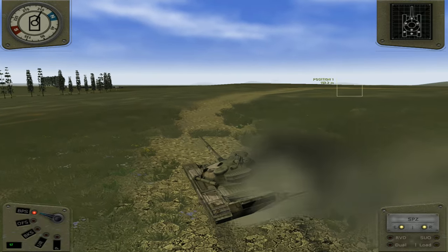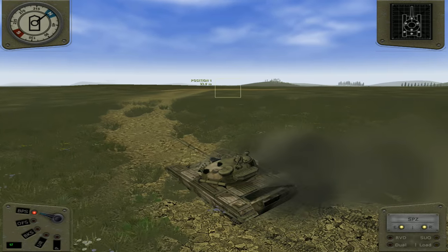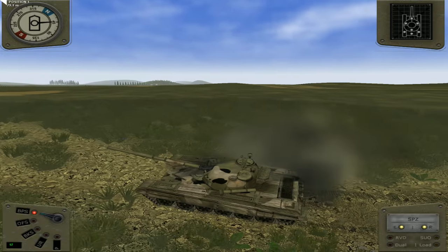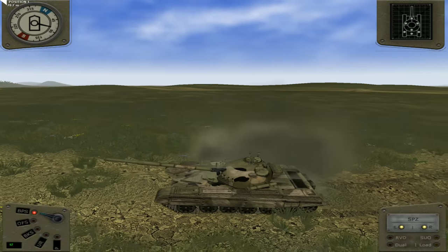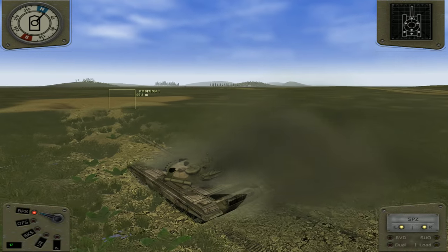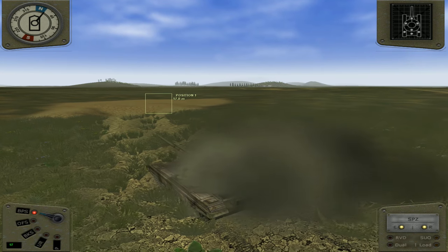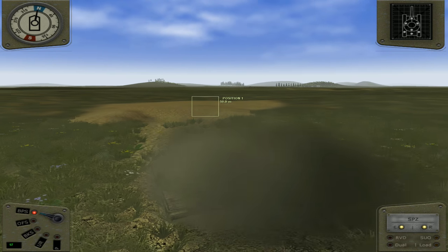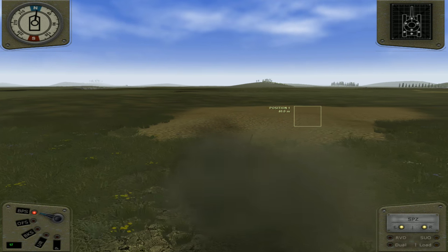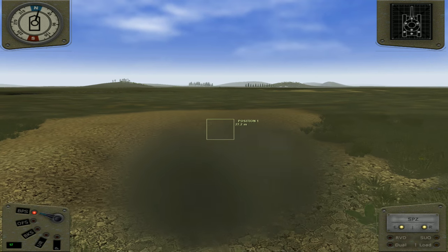Scanning around, heading towards our first position. Looking pretty good — quite impressive. Kind of gives me the feel of Steel Armour: Blaze of War, but the primitive older retro version of it. And instead of a T-62, we're in a T-72. Okay, so position one — nice little tank dug out there, looks promising. Curious as to what these buttons on the bottom left and right are — I'm sure we're going to find out pretty soon here.